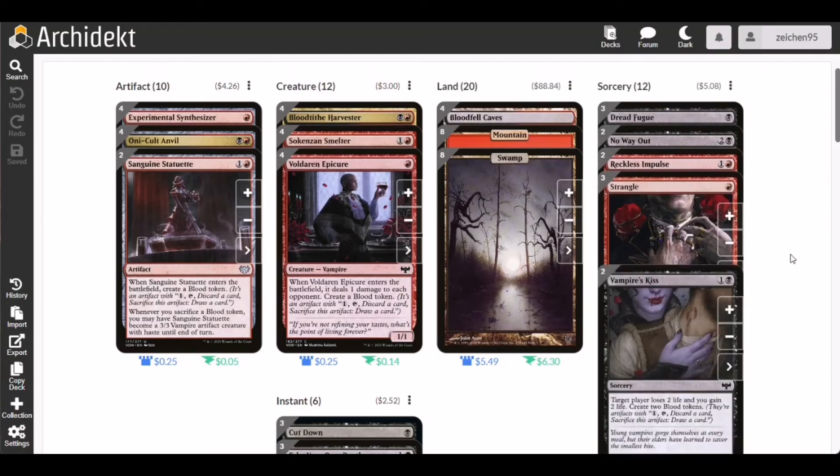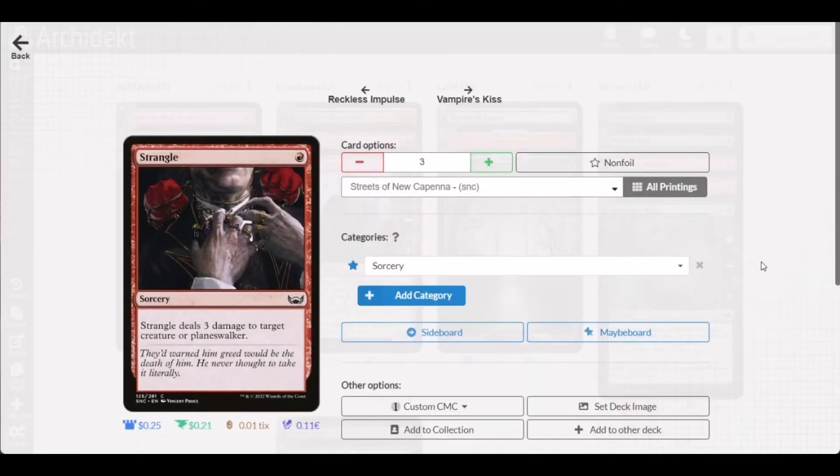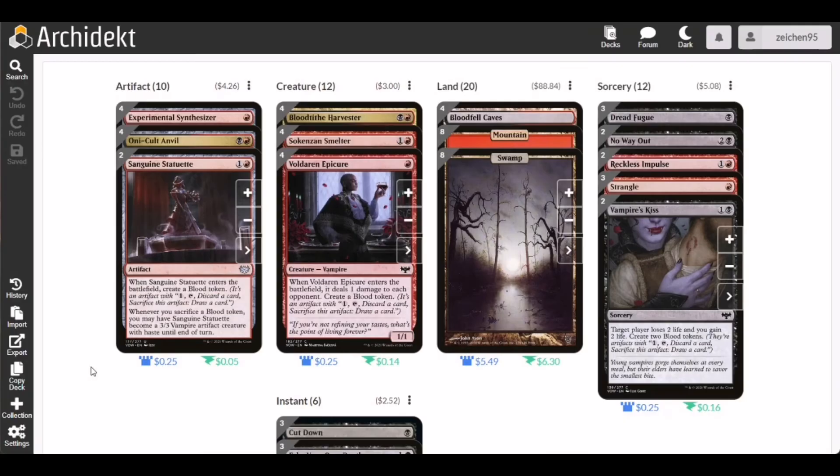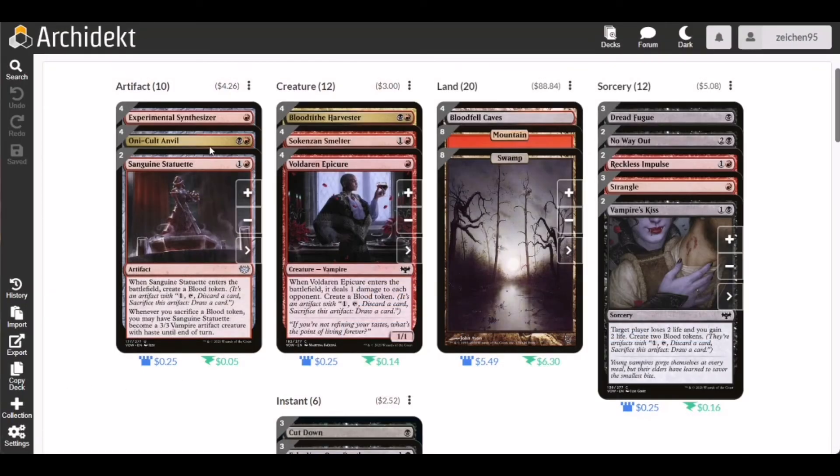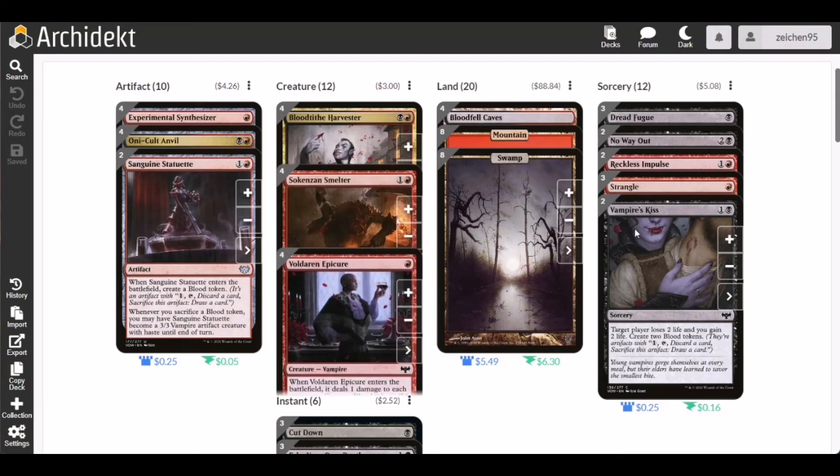For removals in the sorcery category, we have Shivan Devastator — a one-mana common from Capenna that deals three damage to a creature or player. Nothing fancy, just a cheap removal spell. We also have Vampire's Kiss, where target player loses two life, you gain two life, and you create two blood tokens. Those tokens are later used as fodder for Unveil and other effects in the deck.